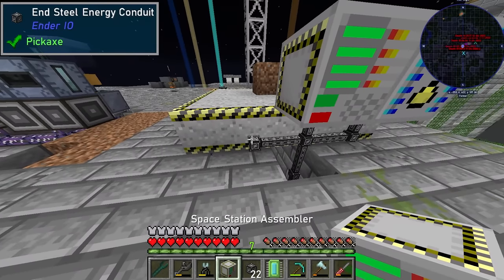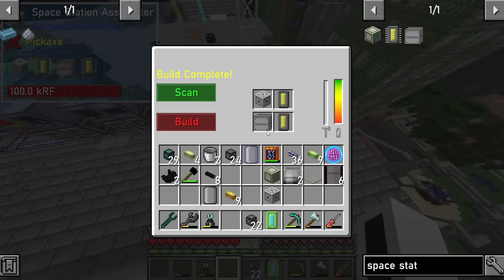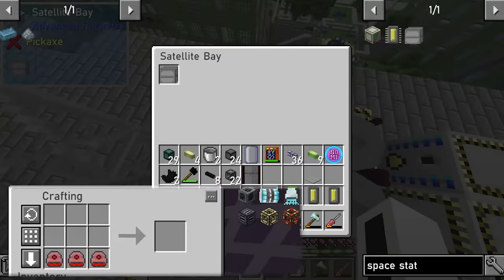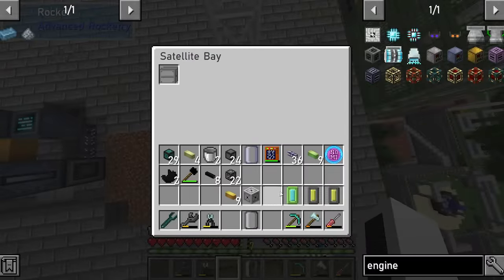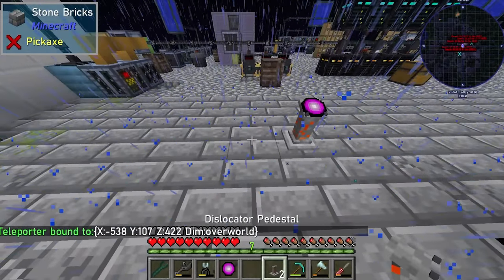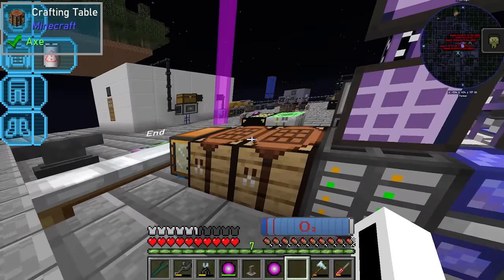The first thing I did with this momentous achievement of technology was turn a dirt block into a space station package, which was the bare minimum needed for a space station. To launch this space station, I would have to make a few upgrades to my rocket. I installed a rocket bay and an extra thruster to counter the added weight, so I could load the space station package onto the rocket. For the final preparations, I made more dislocators so that I could easily travel between Earth and the future space station, and I dumped some rocket fuel into this rocket. The final thing I needed was to put on the space suit.